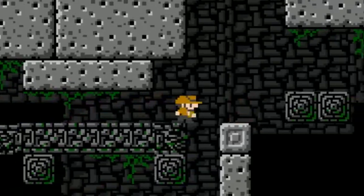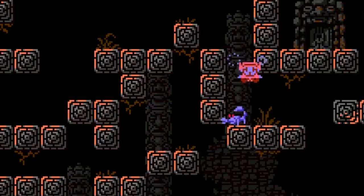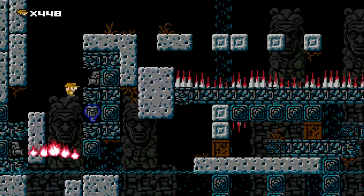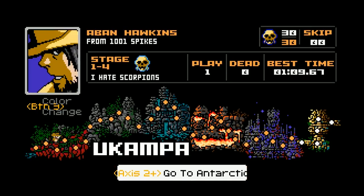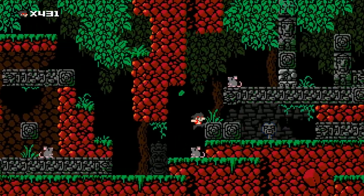It brings back everything that the original had to offer. The entire Temple of Yucampa is there to experience, but it received a top-to-bottom overhaul, upgraded both in visuals and game design. On top of that, the amount of levels has more than doubled, along with piles of secrets and hours of multiplayer fun. 1001 Spikes is 100% polished.